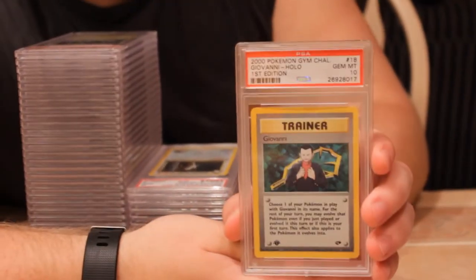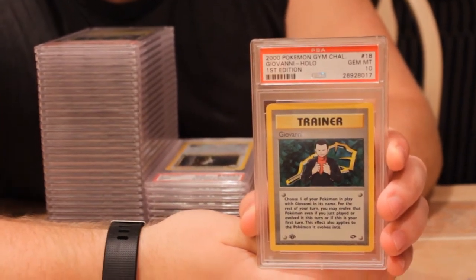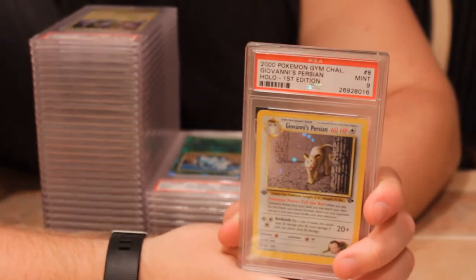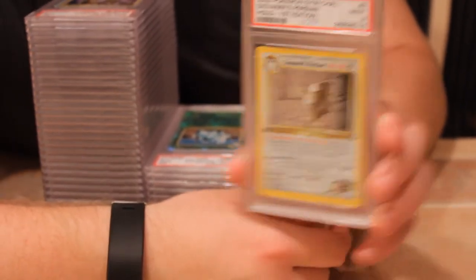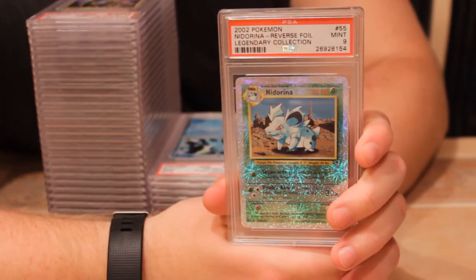We have Giovanni trainer from Gym Challenge first edition with a gem mint 10 — back-to-back gem mint tens! And I had Giovanni's Persian from that set as well. It always looks like a seven or eight, but I got lucky and got a nine. It's a great looking holo from that set — underrated. Next is Legendary Collection reverse holo, mint nine.